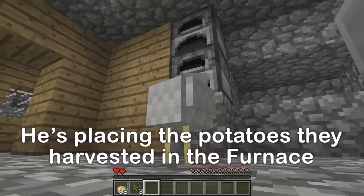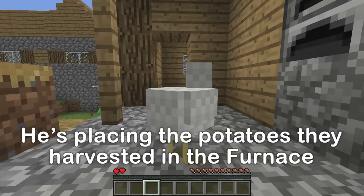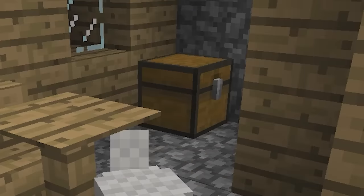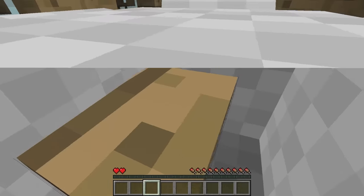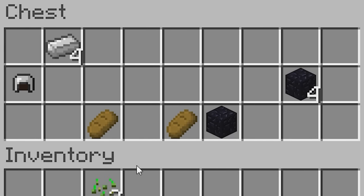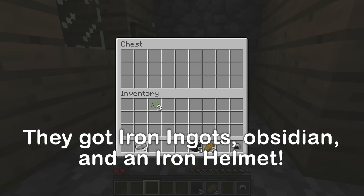There are some furnaces here. I'll put these potatoes in. Hey, there's a house — I'll look inside. A chest! I'll try opening it. Three, two, one — whoa, incredible! I found obsidian and iron ingots!